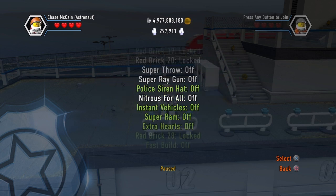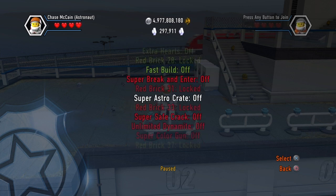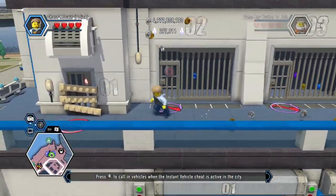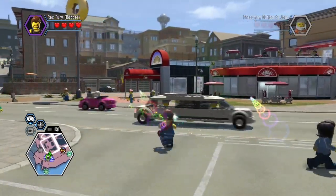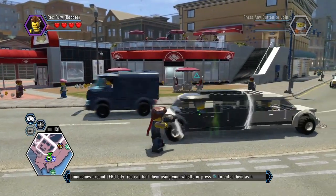Those red bricks being: nitrous for all instant vehicles, Super Ram, and one more — Super Color Gun. Super Color Gun is every single color in one color gun, which is incredibly nice.